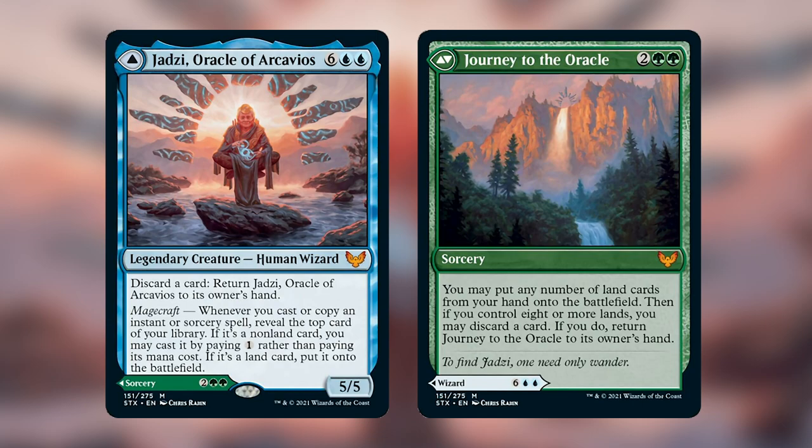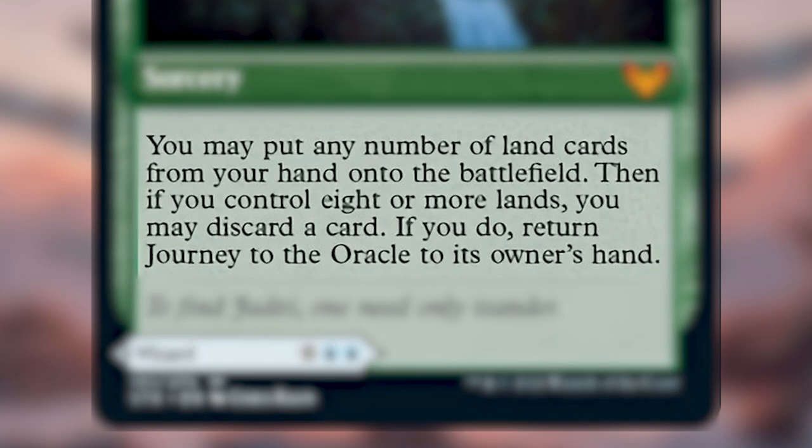Journey to the Oracle is a sorcery for two and two green, and it says you may put any number of land cards from your hand onto the battlefield. Then if you control eight or more lands, you may discard a card. If you do, return Journey to the Oracle to its owner's hand.